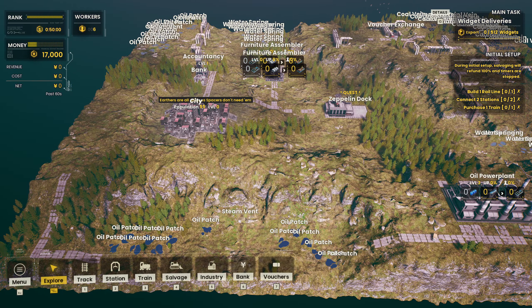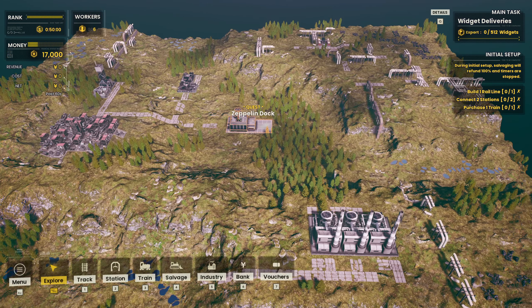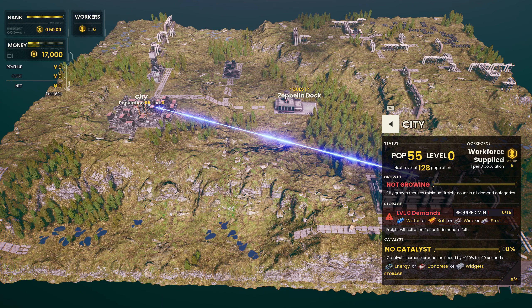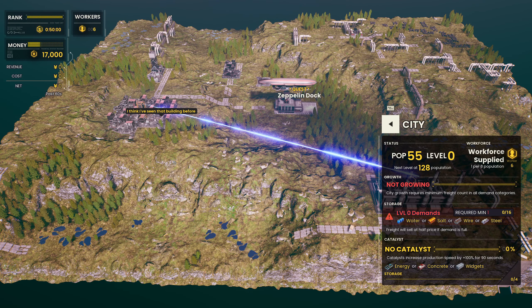It looks like we have oil on the left side, coal on the right side, and then water in between each of them. So we need to produce widgets and we need to export them, which exports from the zeppelin dock. How do we get this one to grow? With water probably, right? Yes — first with water and then with energy or widgets.